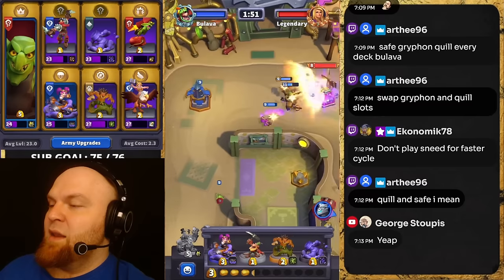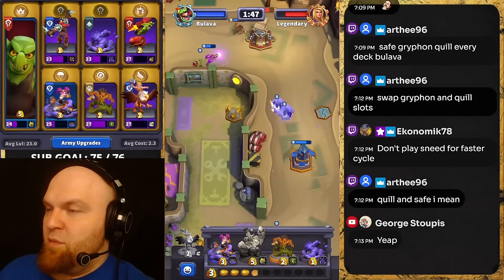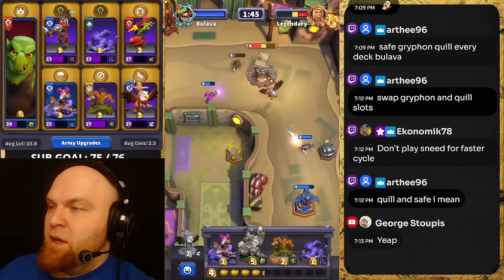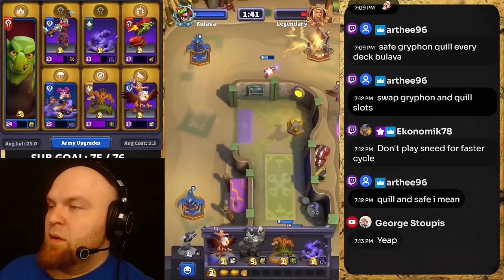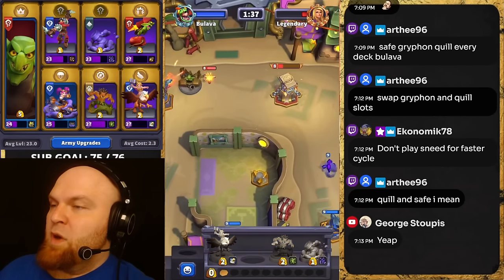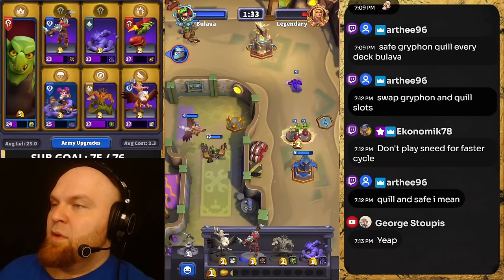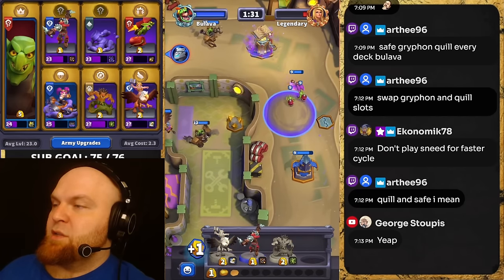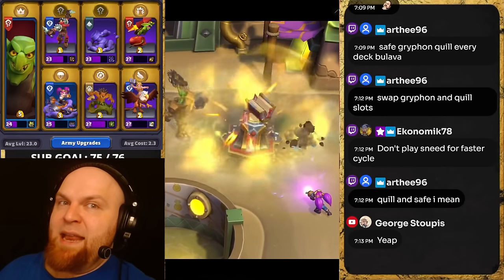We got the tower and that's pretty much the end — there is absolutely no way to recover from here. We have one Sneed, another Sneed, and zappers — GG. That's how all the games usually end.